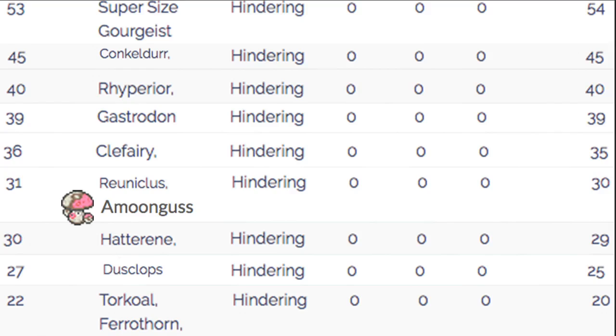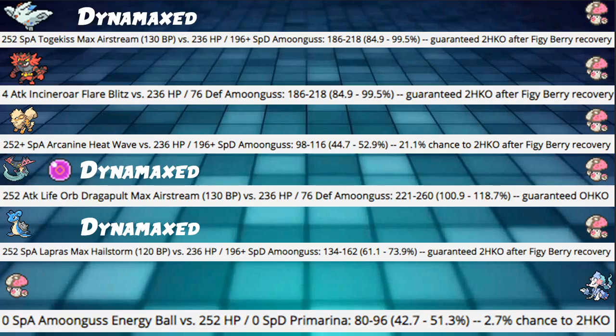For speed tiers, we're at speed tier 31 — the same as Reuniclus. It's not great, not bad. Under Trick Room, we're outspeeding a lot of good Pokemon like Clefairy, Rhyperior, Gastrodon, Conkeldurr, and even Gigantamax Gengar. But after Trick Room is set, Dusclops, Torkoal, Ferrothorn, and Hatterene all outspeed us. Torkoal is really bad to get outsped by since it'll just blow you out with Eruption. Use Trick Room at the right time and this Pokemon can be very good on a Trick Room team or just a standard team that scares Trick Room players without Torkoal.